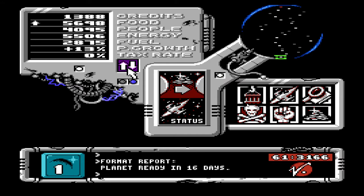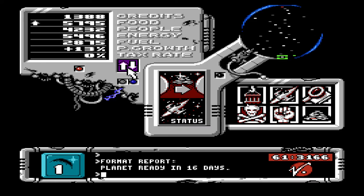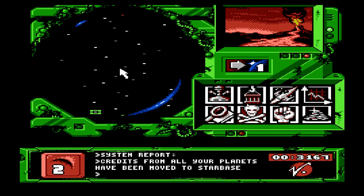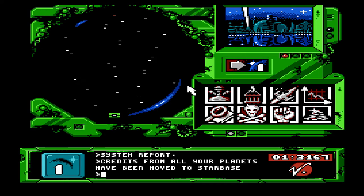So once the people get to like 30,000, somewhere near there, I will increase the tax rate so that I get more money. But I don't have any way of feeding these guys, so I'm gonna tax the crap out of them. And from every now and then, just bring the money back home by pressing that button. Credits from all your planets have been moved to your starbase.